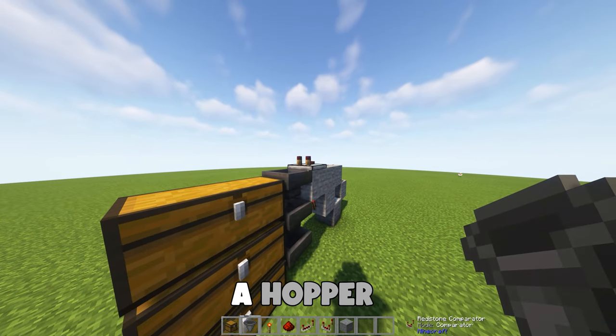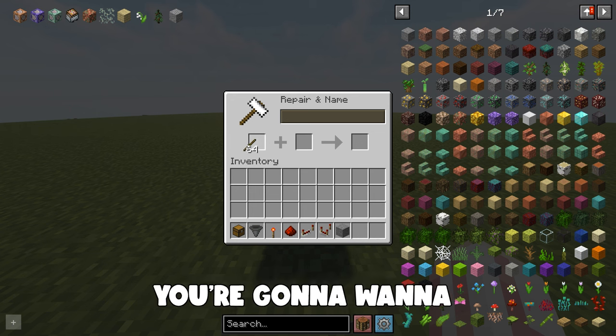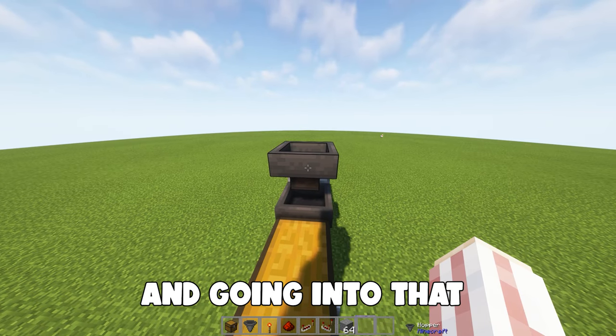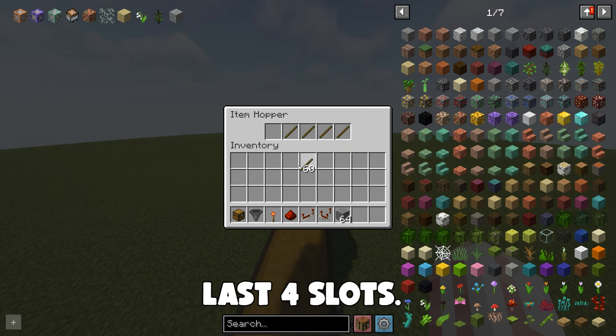Now on that comparator, you're going to want to place a hopper above the other hoppers pointing into the comparator. Then at an anvil, take any item that you have a bunch of and rename it to 'filler.' Keep in mind you'll need four of these for every item you want to sort. Going into that hopper we just placed, put one of these named items in each of the last four slots.